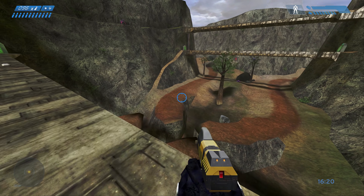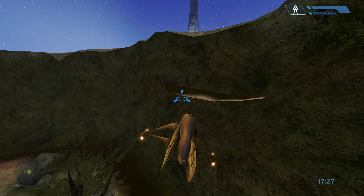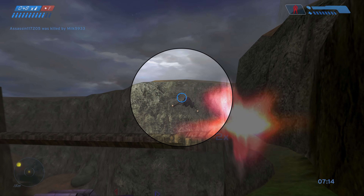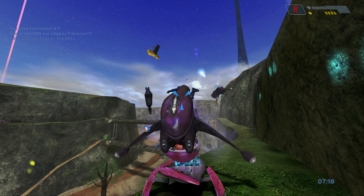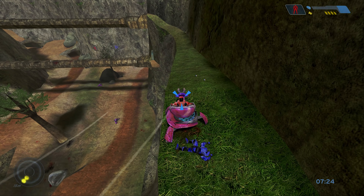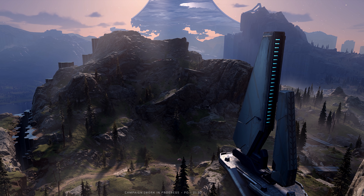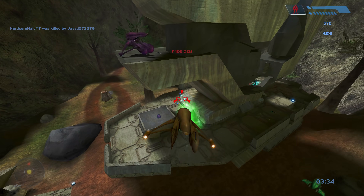It's also got a lot of verticality — like the bridges in the middle of the map, the raised ledgers on the canyon walls, and the beam towers in the bases — that would play so well into the grapple hook. That's a trend you're going to notice throughout this video: verticality equals king in a game with a grapple as good as Halo Infinite's. And speaking of the beam towers, Infinite's emphasis on the iconic beam towers would just make Infinity an even more perfect map to bring back.